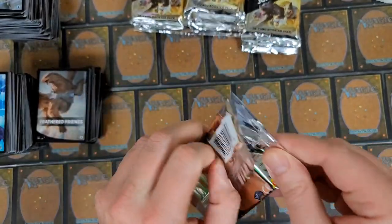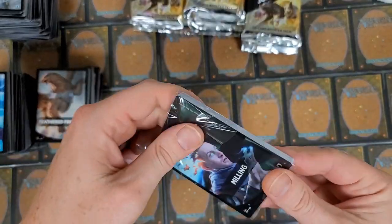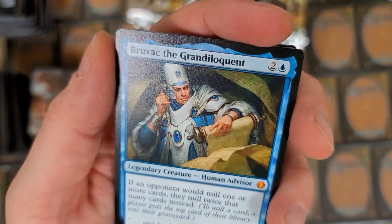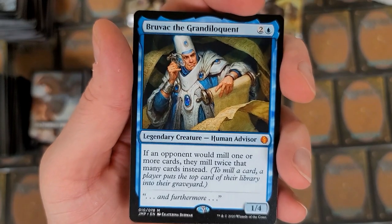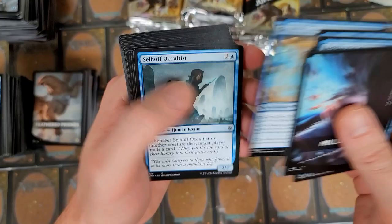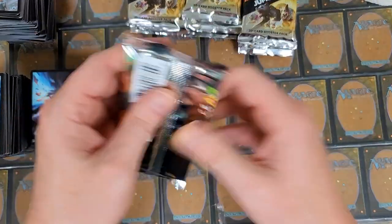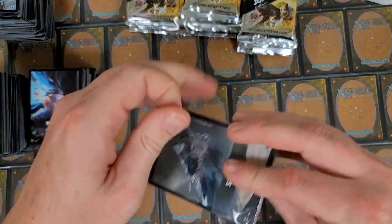Jump Start pack number — I don't know — hundredth something that we've opened so far. Milling! Oh baby, come on, do it! Be dirty! Oh yeah — the Grand Delinquent all up in your face! I love that — gorgeous gorgeous card. Heck yeah, who would not be happy with that? Thought Scour, Core, and we got the island Mill boy right there. Good old Millstone — putting the Millstone art on the island in the background kind of makes sense.